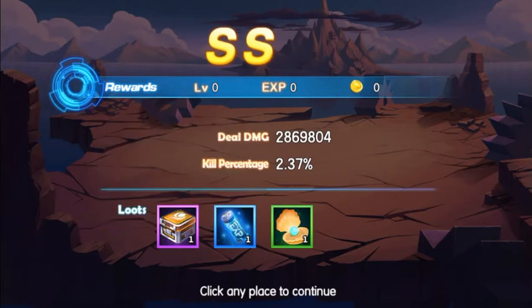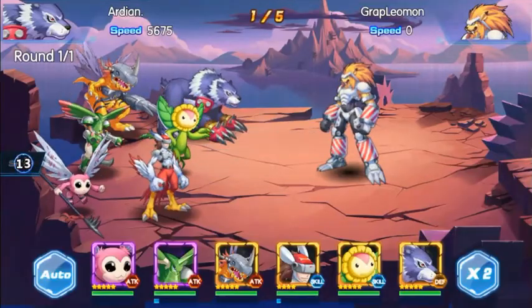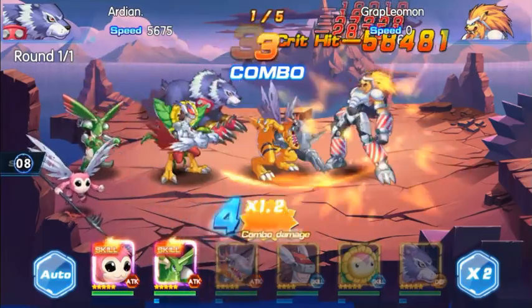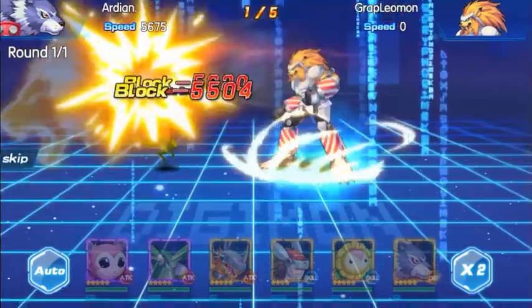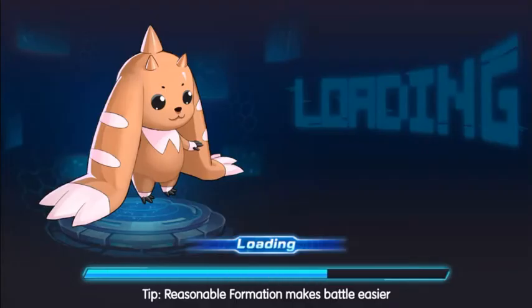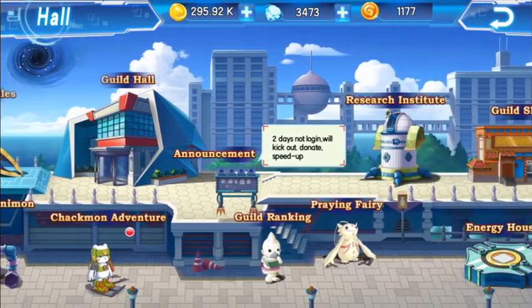We have the guild boss chest — I'll open it afterwards. Some of the boxes or chests you get from guild activities do contain guild coins. There is another way to get guild coins through events sometimes, and you really don't want to miss these events because guild coins are not very easy to get.